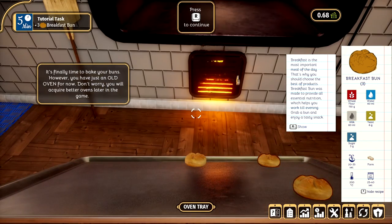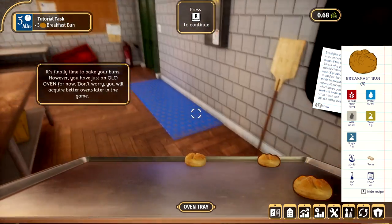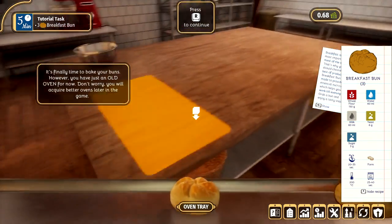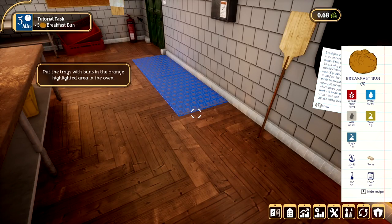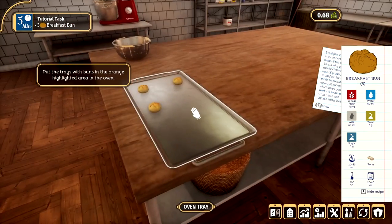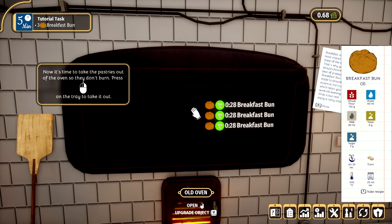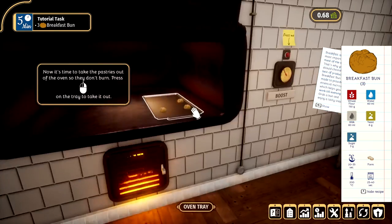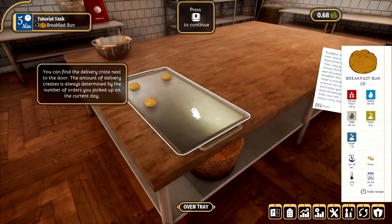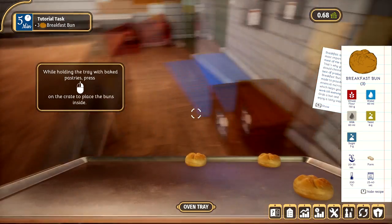And there we go! Look at all our hard work! We have made these very tasty buns. We're just gonna put this to the side a second. Wait, why is it telling me to put it in the oven? It's cooked! What are you talking about? It's already cooked! Now it's time to take the pastries out. I'm just a bit too fast for the tutorial here. I don't know what's happening.